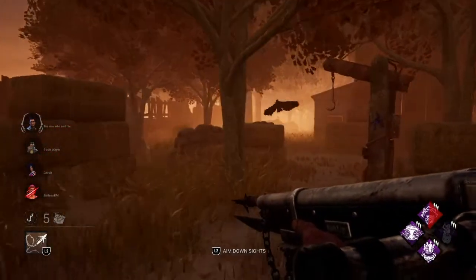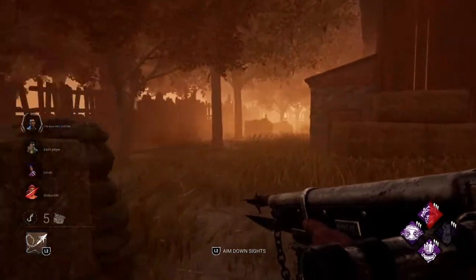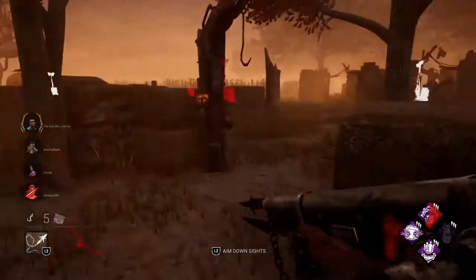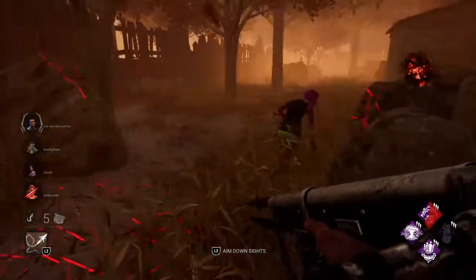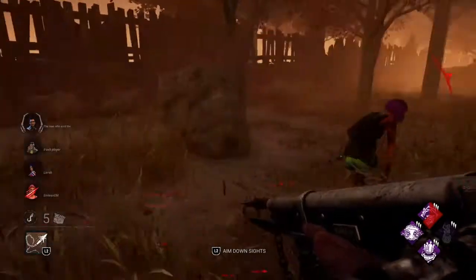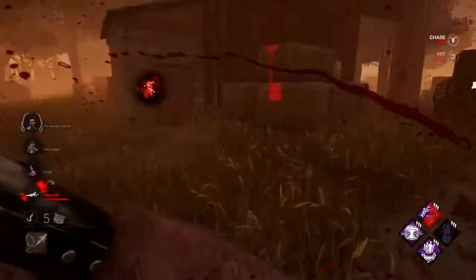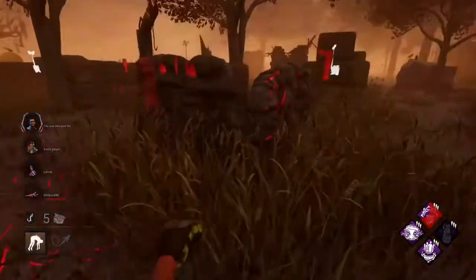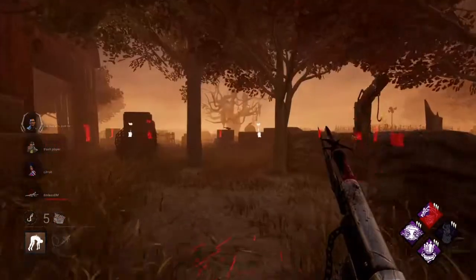After a deeper investigation, for completing the new tutorial, we will receive cosmetics — blood points, David and Wraith characters and charms. So we will receive cosmetics for David and Wraith, which is cool. With this said, accounts created after the 15th of June have to complete the tutorial to unlock David and Wraith.